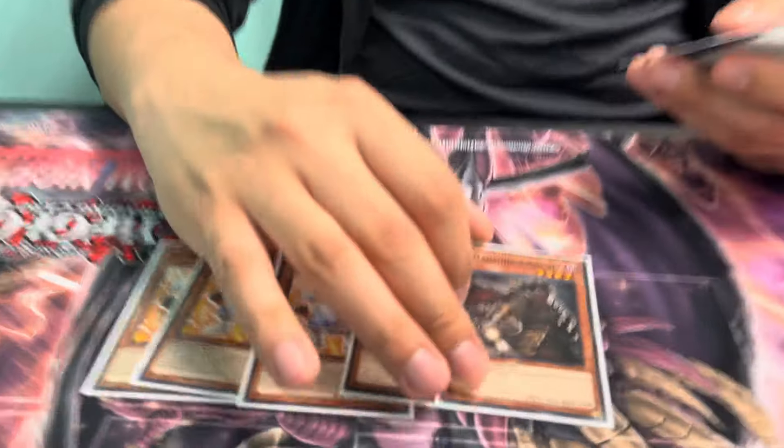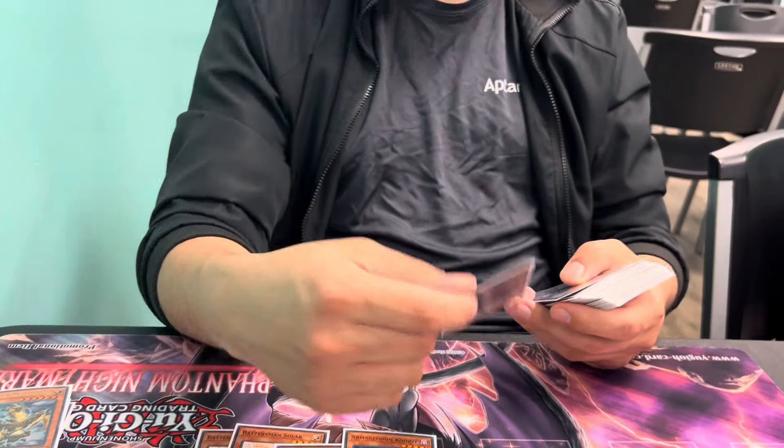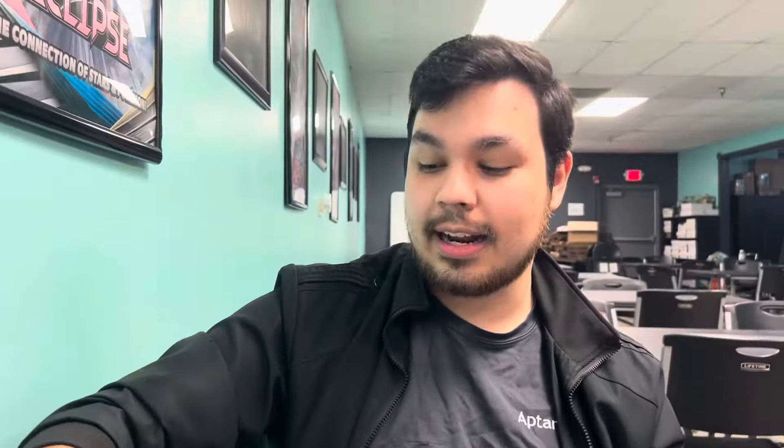And then of course we've got two more normal summons. I don't like Luthulupine at all because that requires two specific cards, one of them being a normal summon that can be impermed. So Armageddon Knight — unassuming, but this is good because if you bring it back with Cross Sheep, it dumps another Dark, so that's awesome. I toyed with that as well. But I'm the one who invented that, actually. The patent exists out there — you can look it up.